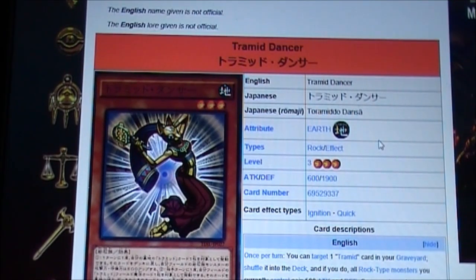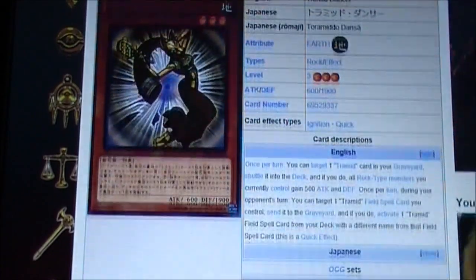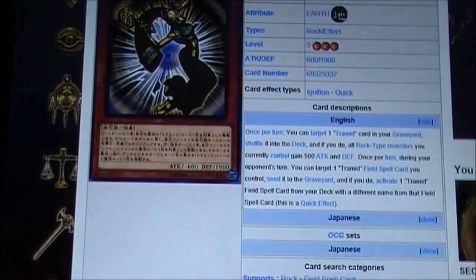Tremid Dancer is an Earth Rock Level 3, 600 attack, 1900 defense. The effect of this card is: once per turn you can target one Tremid card in your graveyard, shuffle it into your deck, and if you do, all Rock-type monsters you control gain 500 attack and defense.